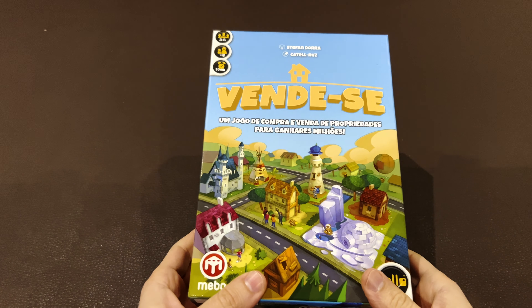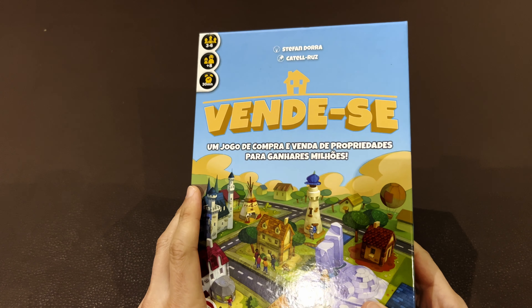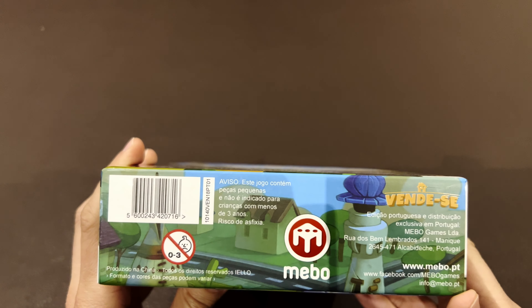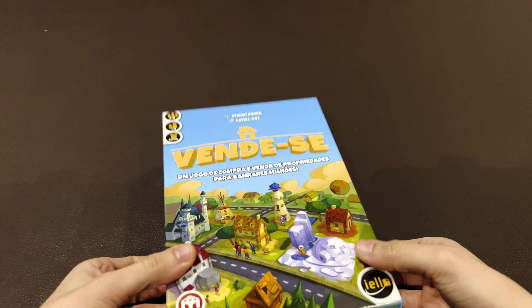Today we are going to take a look at 'For Sale,' a well-known game. This edition is called 'Vents' — not 'For Sale' — but it's the same game, in an edition from Meeple, originally from Eagle. You have many versions of this game with different components, and this is one of the recent editions. You may have seen it but with different artwork — instead of checks, some bills or paper notes.